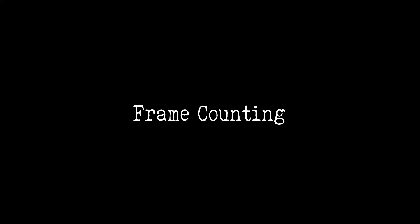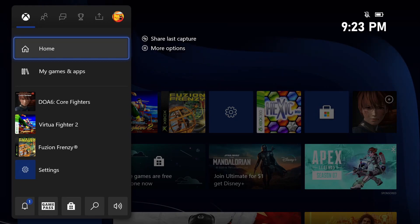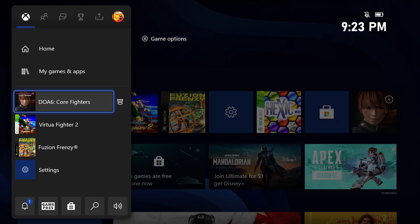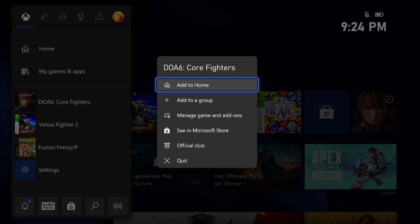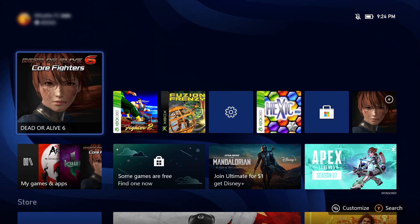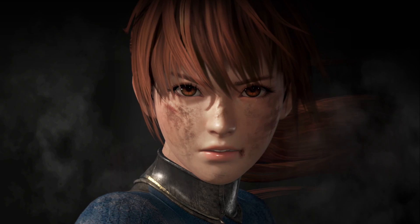Let's get started. What you're gonna need to do is hit the guide button. Let's say I want to clear off Dead or Alive 6 — go to Dead or Alive 6. Now click on the hamburger button, which is the one with the three bars. You'll see this menu, and go to Quit. Now the game is no longer in the quick resume memory, and once you start the game again it's gonna load the game from scratch.